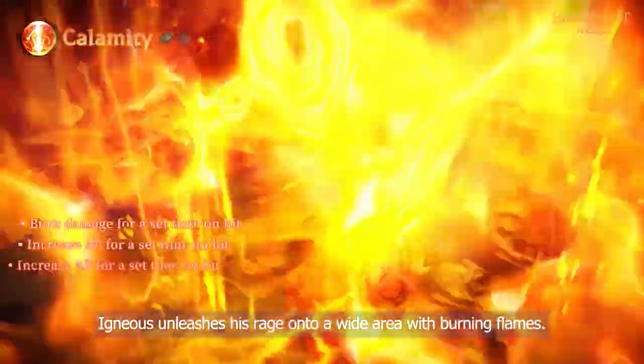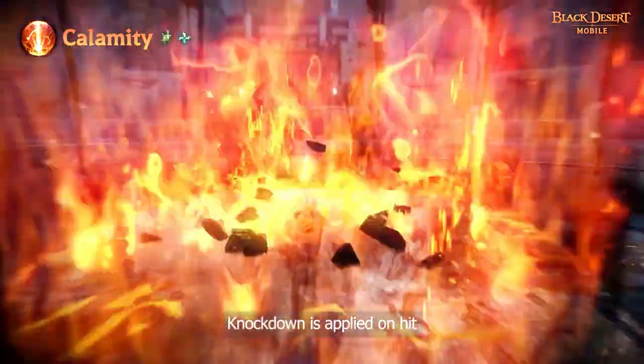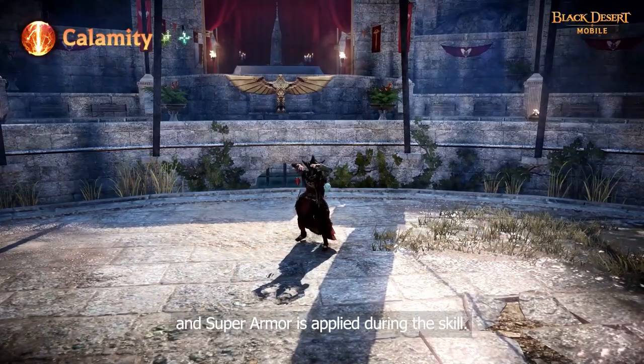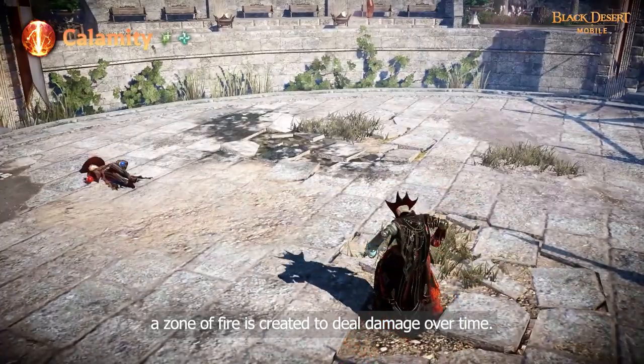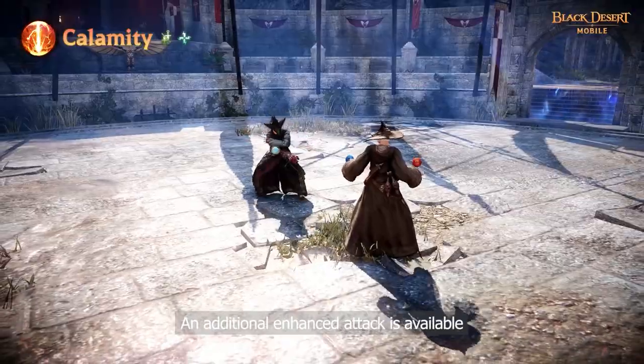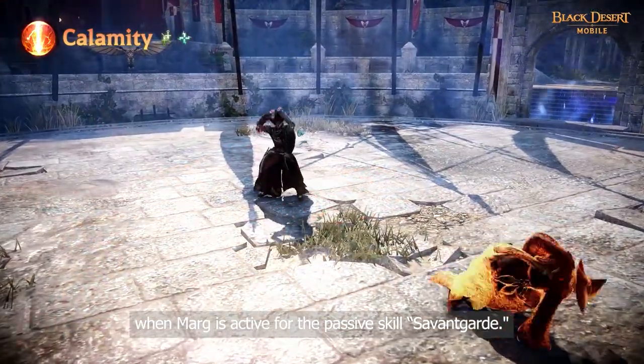Igneous unleashes his rage onto a wide area with burning flames. Knockdown is applied on hit and Superarmor is applied during this skill. When the Blaze Zone skill enhancement is active, a zone of fire is created to deal damage over time. An additional enhanced attack is available when Marg is active for the passive skill 7 guard.